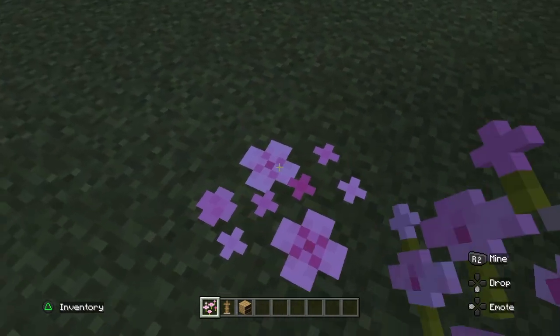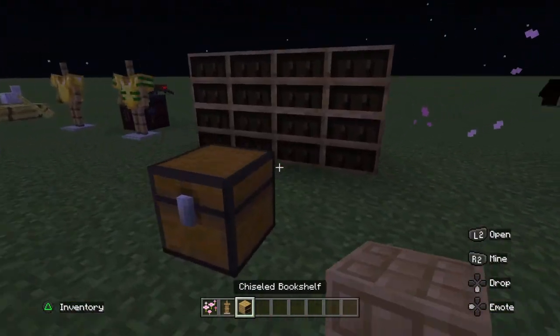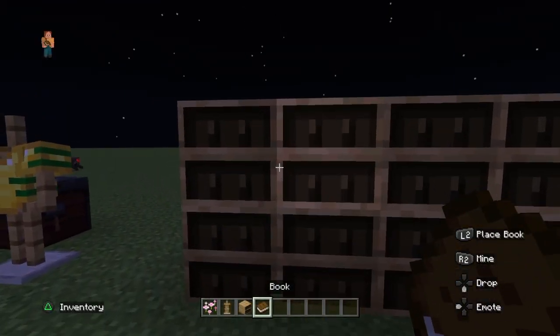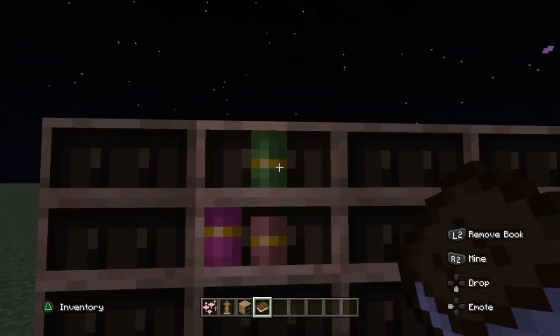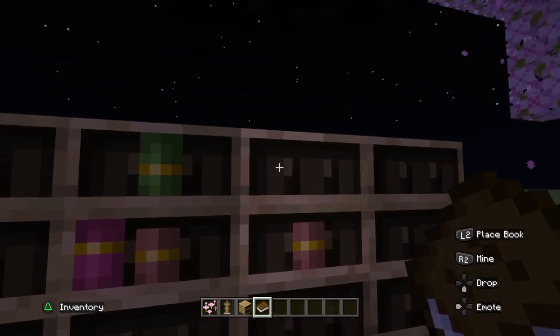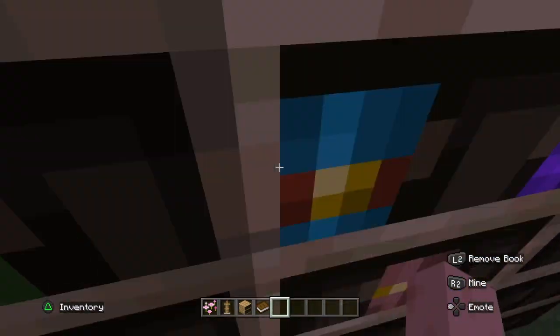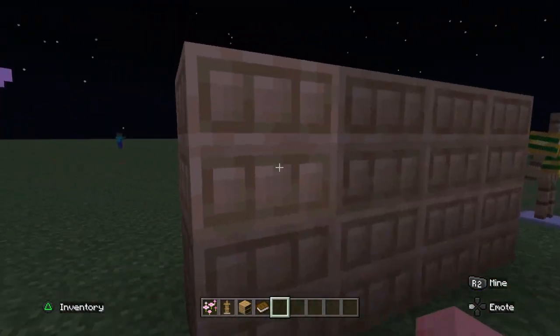These are the chiseled bookshelves. As you can see, you can place books in any order you want — top, right, wherever you like. They have a neat design and you can make fancy floors out of them too.